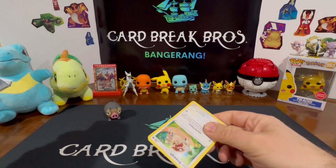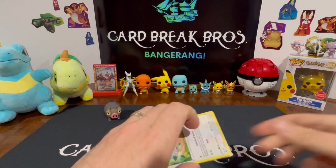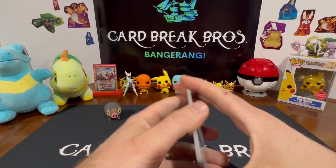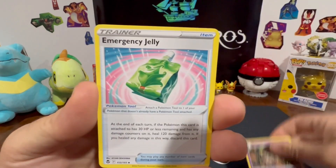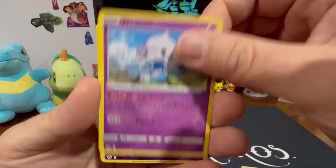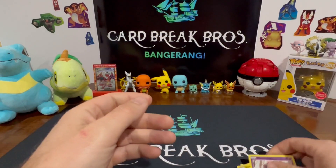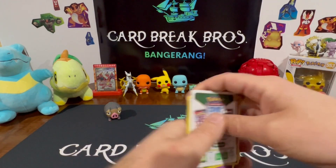They're saying no matter what color the code card is — which we'll reveal at the end after we find out what we get here — we'll find out. Candace, Emergency Jelly, Smeargle, Espurr, Latini, Chinshow, Metatite, reverse Misdreavus, and a Noivern rare. So that was a regular white code card — that was not a god pack, guys.